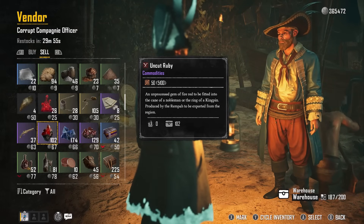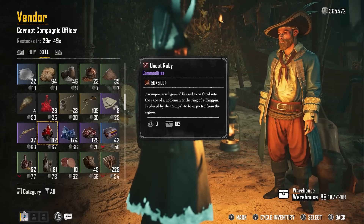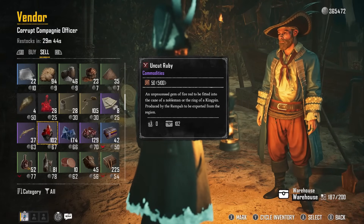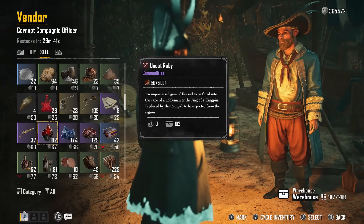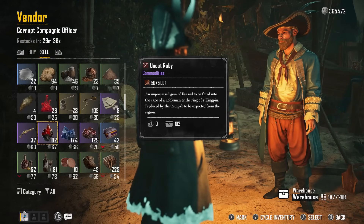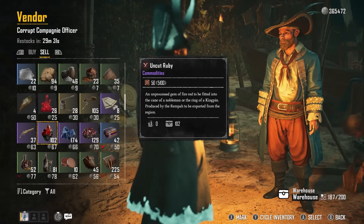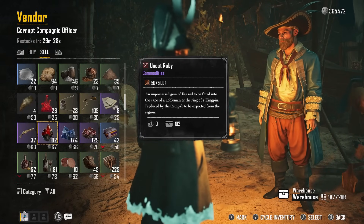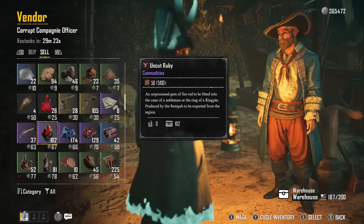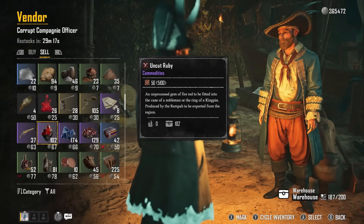With all that inventory sold, I now have 365,000 silver. The strategy is simple: visit different outposts, interact with all vendors, look for corrupt Compagnie officers and corrupt DMC traders, buy low and sell high. You can still go to Dutchman's Camp and server switch — that's still valid after update 1.3. That's the best way to make silver in Skull and Bones after update 1.3. Let me know your thoughts about the update in the comments — hope it helped, thanks for watching.